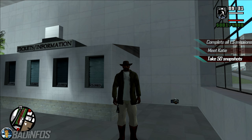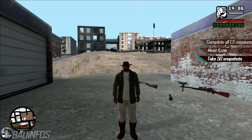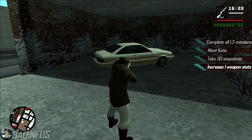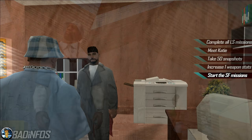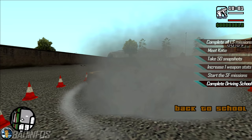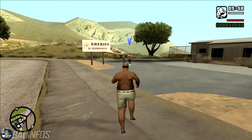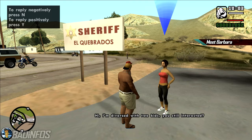Now it's time to take all 50 snapshots — get the camera from the train station and start shooting. Doing that gives you 4 weapon spawns at your garage. Just like before, get the shotgun, park a car in your garage and start shooting it. Congratulations, your shotgun has hit Hitman level. You can now start the San Fierro missions. Once you unlock the driving school you can start doing the tests — complete all tests with at least a bronze medal. Doing it right now is beneficial because it also increases your driving skill.